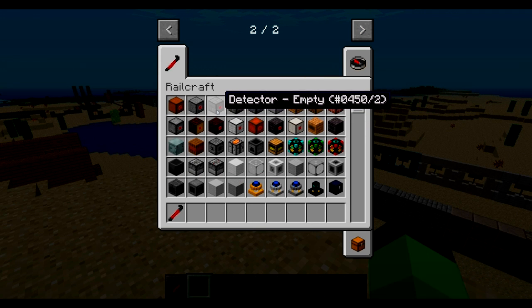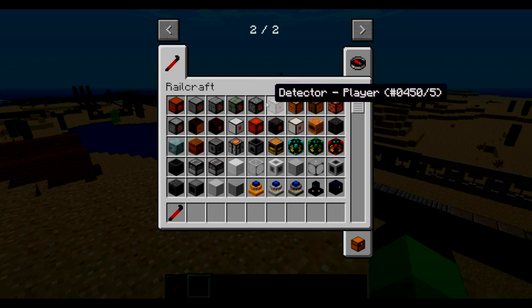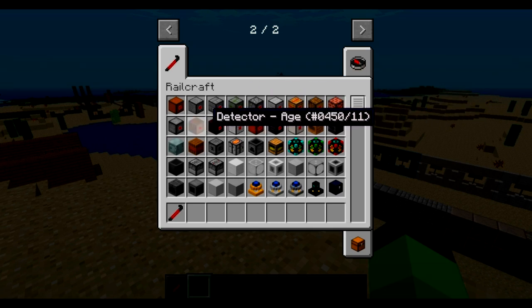There's also all these detectors — like, this will detect an item, mob, or power. It says what it'll detect.